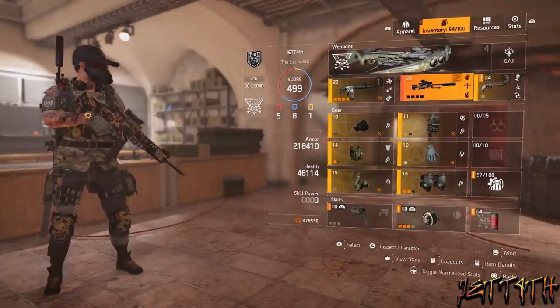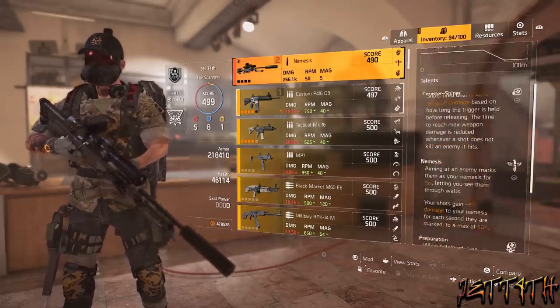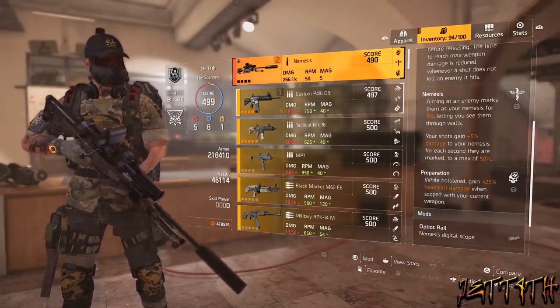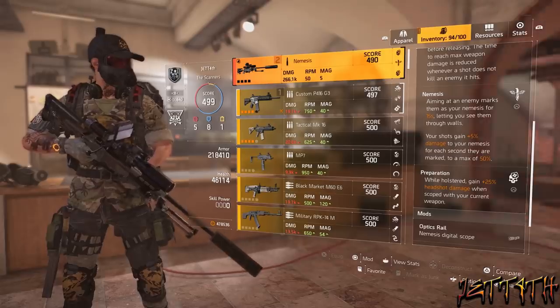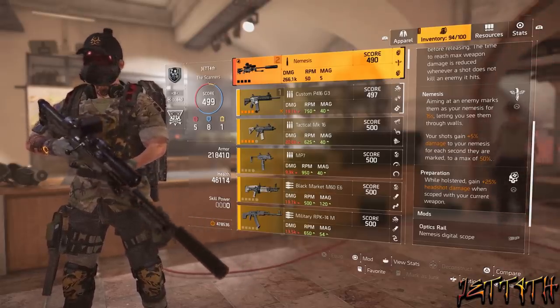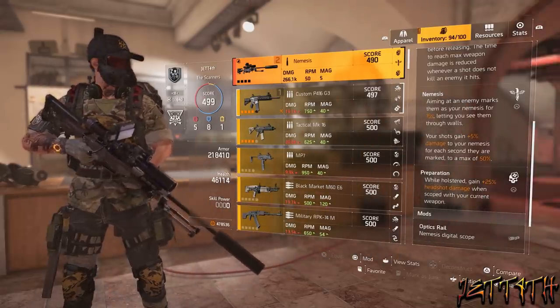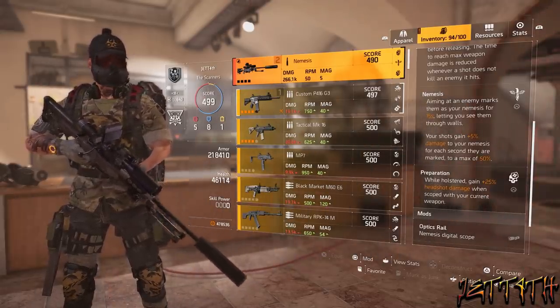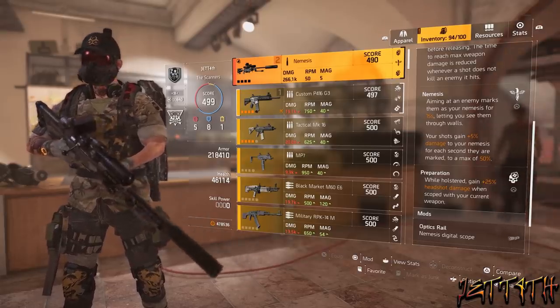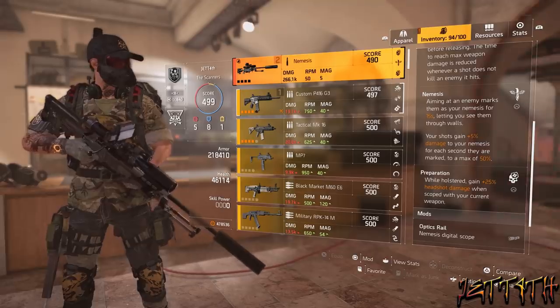And now for the second slot, what I am pairing with that wonderful AR is the Nemesis, mainly for the holstered talent — Preparation. While holstered, gain plus 25% headshot damage when scoped with your current weapon. You can go with Chatterbox for the extra rate of fire, but I'll take the headshot damage and having a useful weapon in my second slot over having an exotic that is very not useful at all.